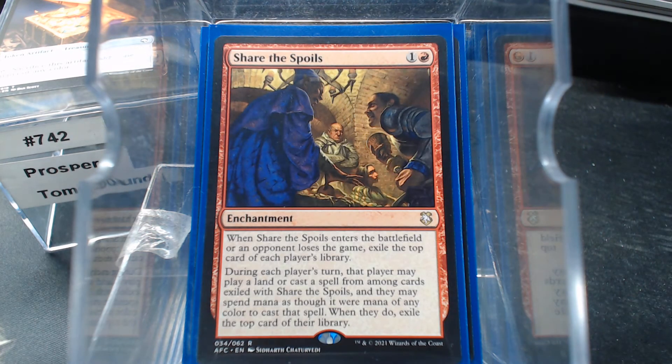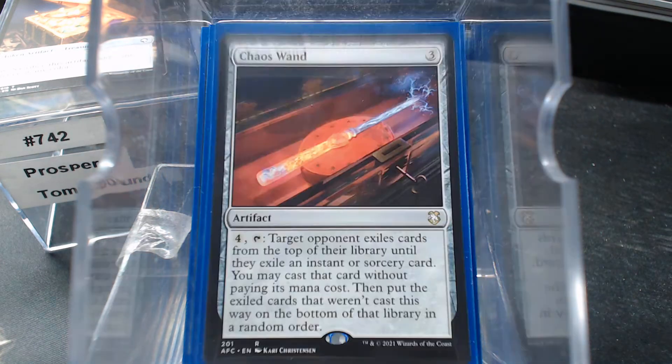Share the Spoils. I did get a chance to play it — I didn't do any opening videos of the Commander decks because this time I played with them. Our weekly Commander night, I just opened them up and played those decks all night. I actually got a chance to play Share the Spoils. It's a really interesting thing — we had six players and there will always be six cards in the thing unless somebody loses. It was very interesting. The Chaos Wand also exiles from opponents.